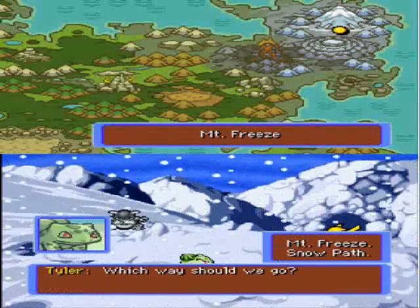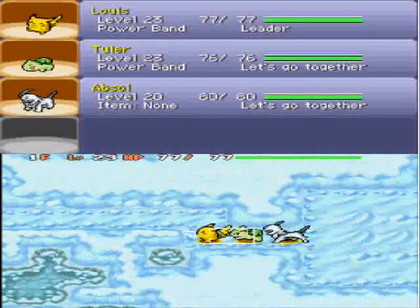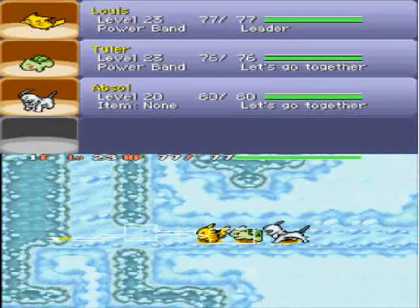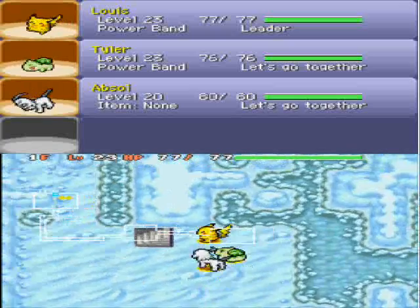I think we have to... Do we have to speak to Bulbasaur? No, we don't. We're going to just go up to the cave and the cutscene will initiate. He'll ask you to go to Mount Freeze or Snow Path. Obviously choose Mount Freeze if you want to; if you want to gain some levels, then feel free to choose Snow Path. But I'm just going to go underway — blaze it. Going to blaze this up in the hails.